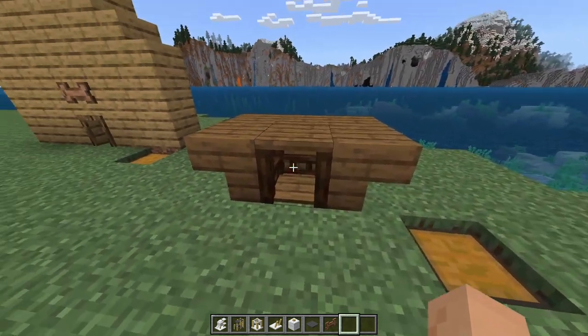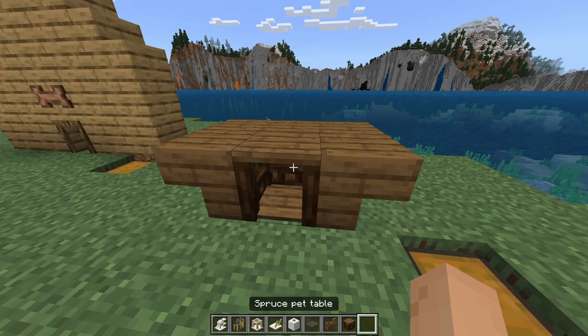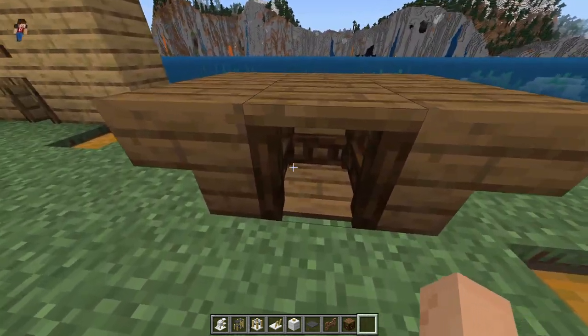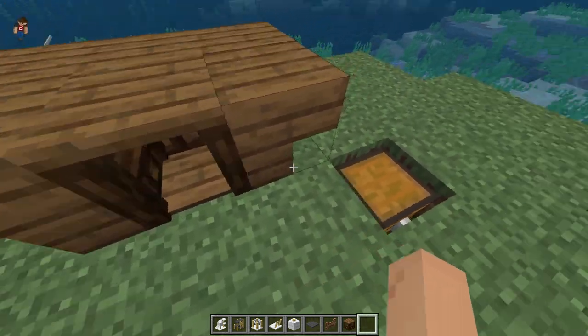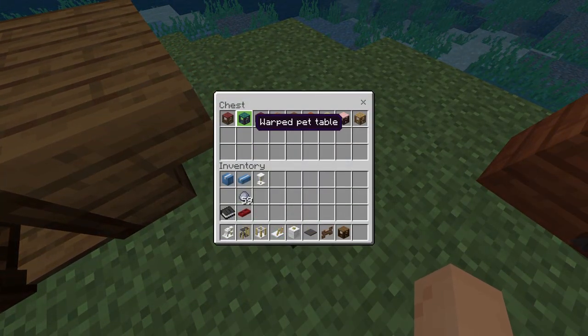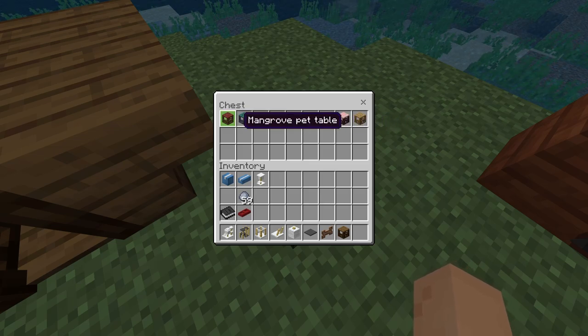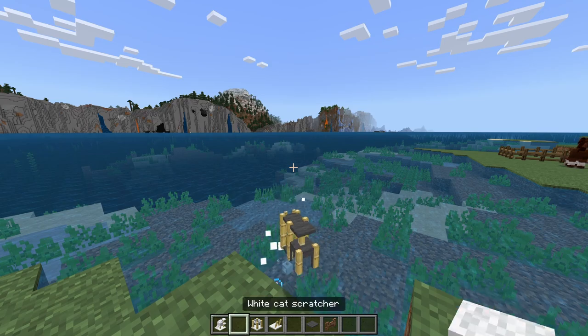Next we have the spruce pet table — it's built in, kind of like a coffee table. You can have a cat, a dog, a bird, or even an axolotl just chilling in there. These do come in every wood color — it's all the different types of woods, nothing else.